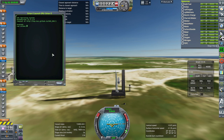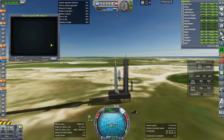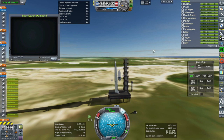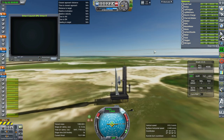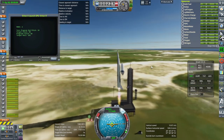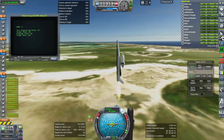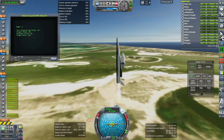So I wrote a launch script and tested it out during livestreams, but in this install for some reason I had problems with roll wiggles without SAS on, so I've told the script to just leave SAS on for a bit to avoid roll wiggles.